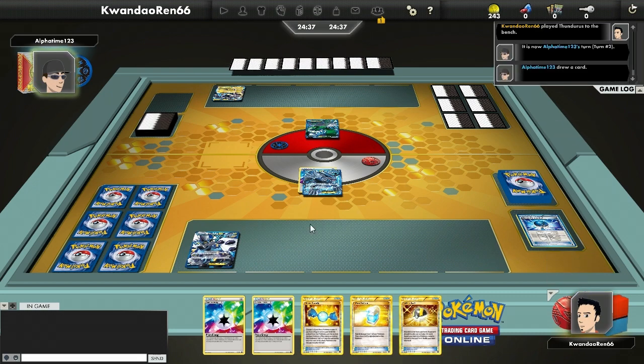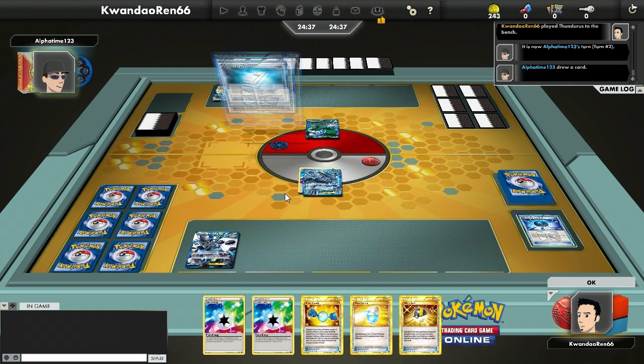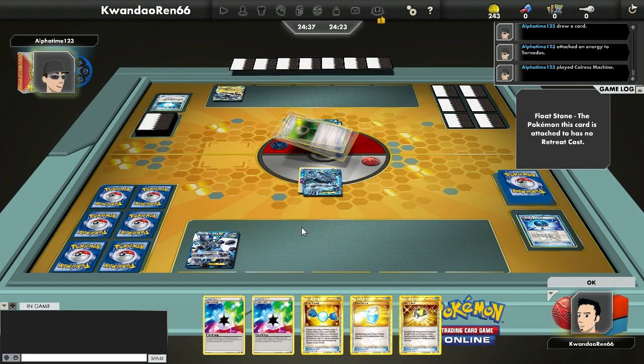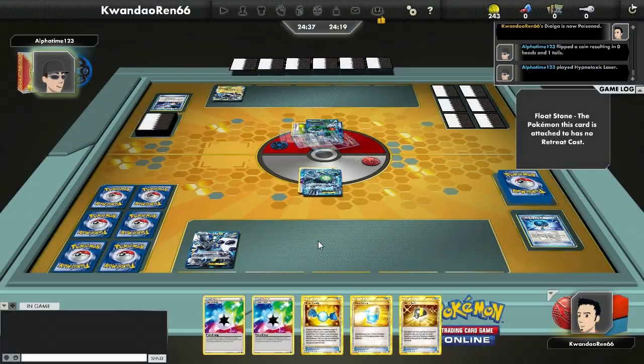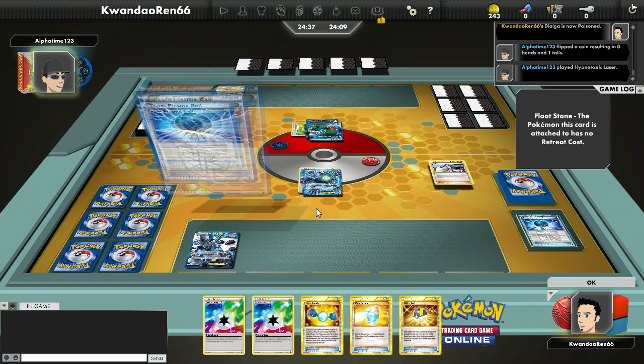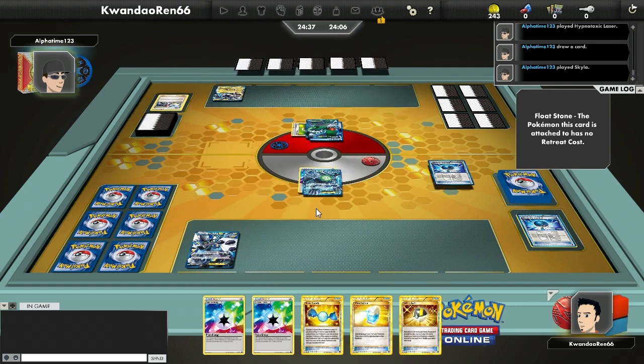I put down a Thunderous and end my turn. If I retreat Dialga manually it's a two-retreat cost, so with three energy in hand — two for Dialga, one for Thunderous — I can just start attacking with Thunderous. Or if I really want to I can use Reverse Edge to get stuff back, but it's only a 50-50 chance. It does 50 damage but it's still not the best attack. If you can use Fast Forward with at least one Plasma Energy, just use it.